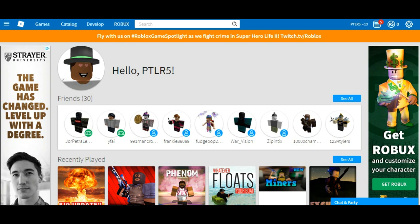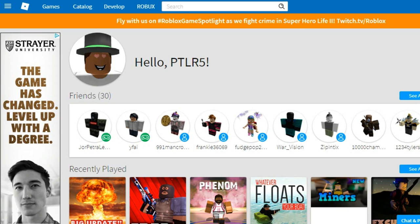Once you have an account, make sure you're logged in and be on a computer. The next step is to go to the left of your screen — at the top left there should be three bars. Click that.